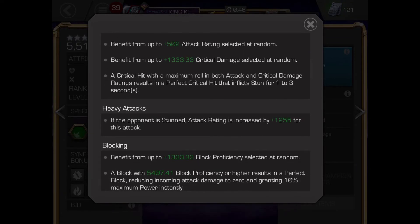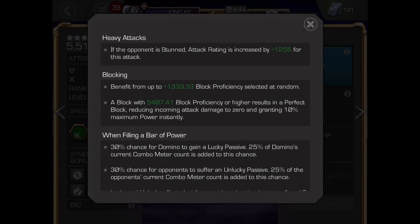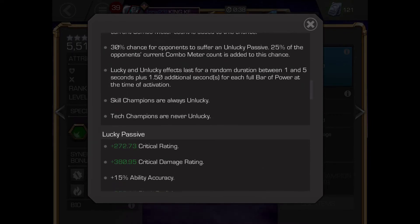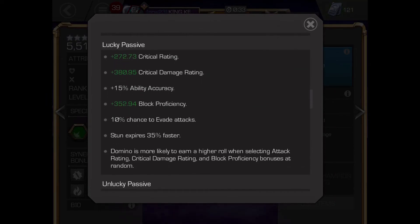She also has a 10% chance to evade incoming attacks. If the enemy is unlucky, they can't dexterity or evade and their damage is low. Special 1: each hit has a chance to deal a bleed debuff over 7 seconds.